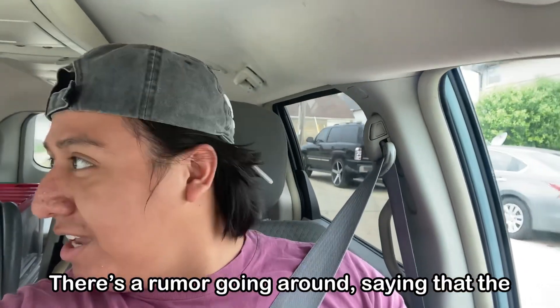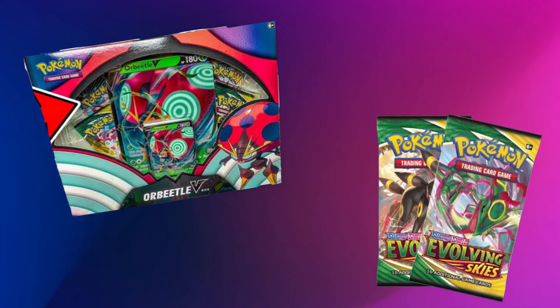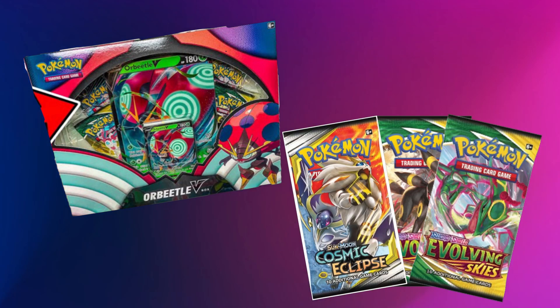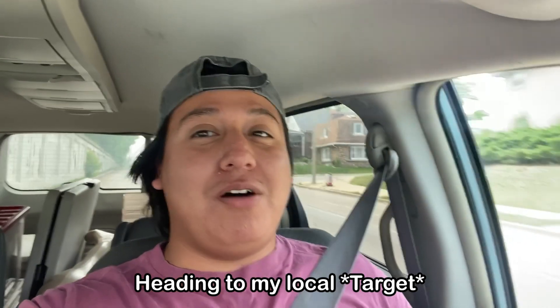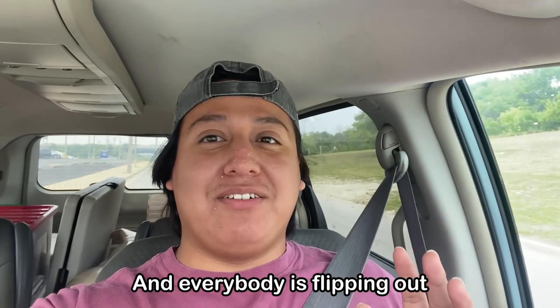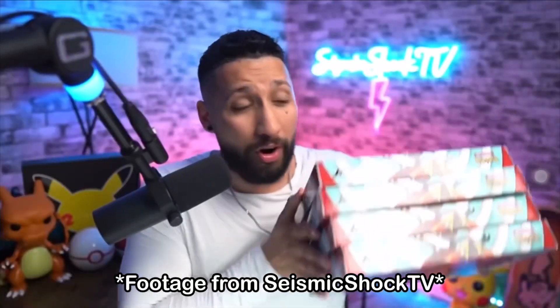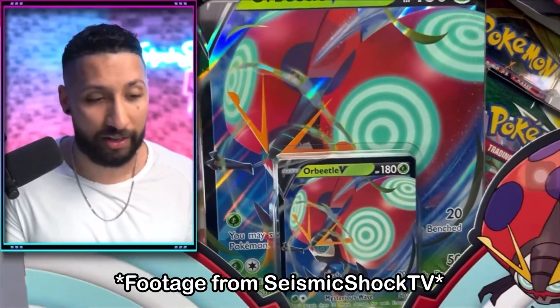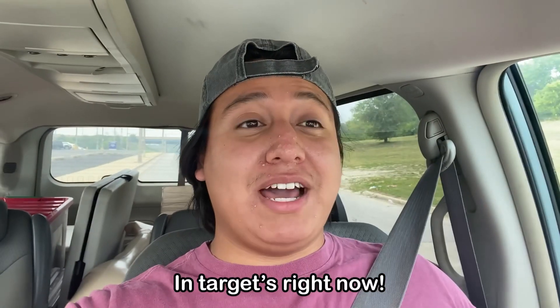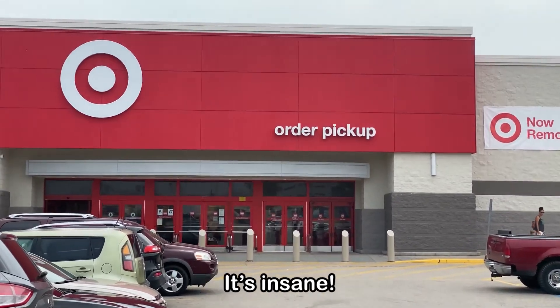There's a rumor going around saying that the Orbito V collection boxes have two Evolving Skies and Cosmic Eclipse packs inside of them. I headed over to my local Walmart to see if I could find them. We ended up picking up four boxes — I think there were like seven of the Orbito V boxes. They're reprints at Target right now, costing $18, but the actual pack value inside is closer to $30 — it's insane.